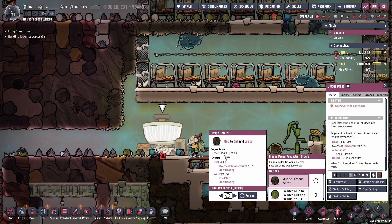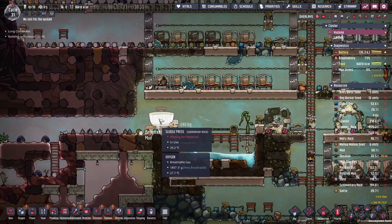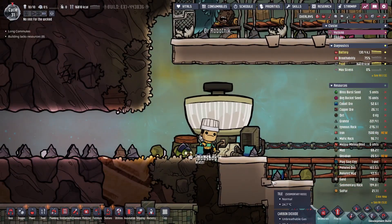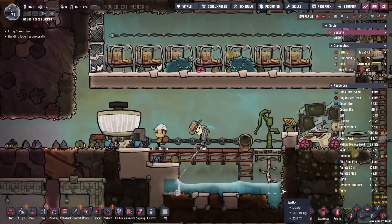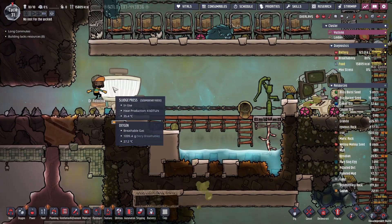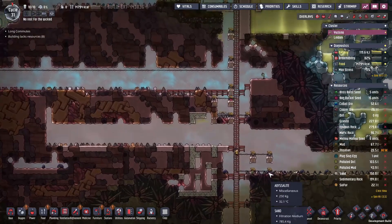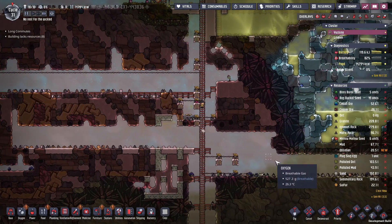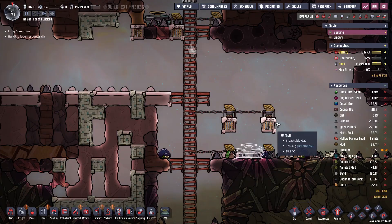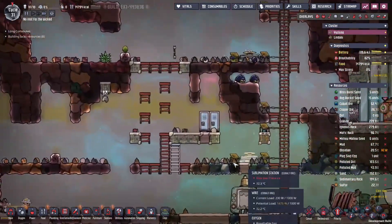The sludge press: you queue up mud and dirt-to-water, set it to do that forever. They take 150 kilos of mud, squish it, and you get 60 kilos of dirt and 90 kilos of water. The water pours in here and it should be clean water — you only get polluted water if you put in polluted dirt. That is awesome — it's like a centrifuge for mud. And there goes the water — confirming it is clean water, no germs. Everything's perfect and it's really fast too. I'm liking this.